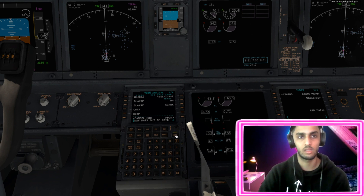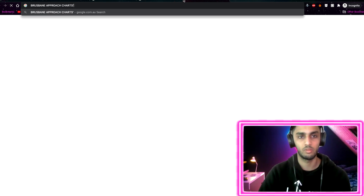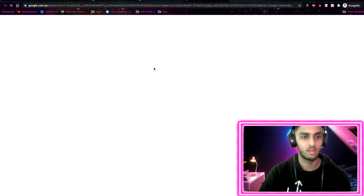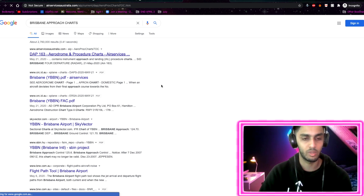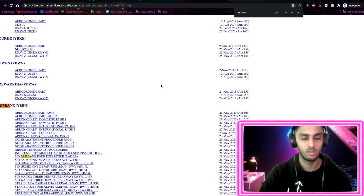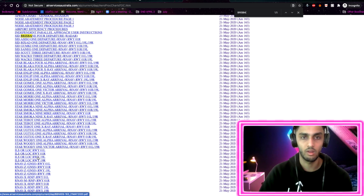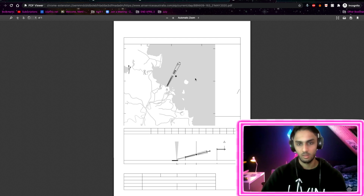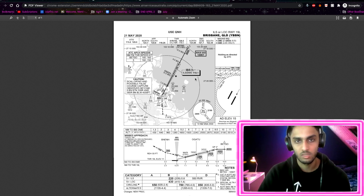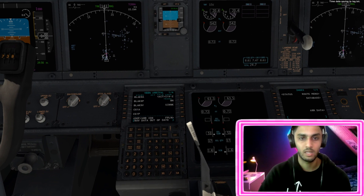Now we've done that, but we do want to check the approach. So we'll head over to Chrome to find the approach charts - it's lots of PDF files. You can actually load these in with a couple of the plugins for X-Plane 11 with the iPad. Search for Brisbane - ILS runway 19, which is runway 19 left, the old runway 19. Just open that and make sure to keep this chart open for when you want to complete an ILS approach - including where to intercept the ILS and glide slope, altitudes, and go-around procedures.